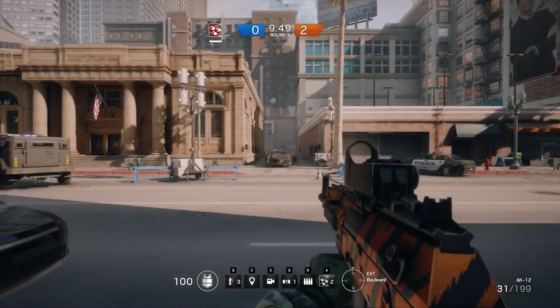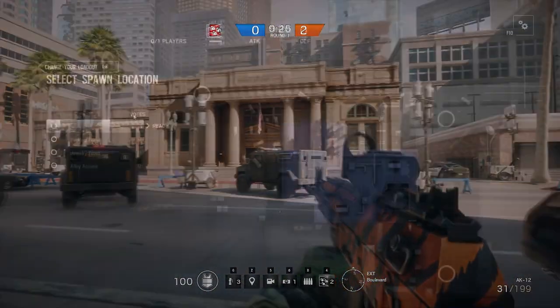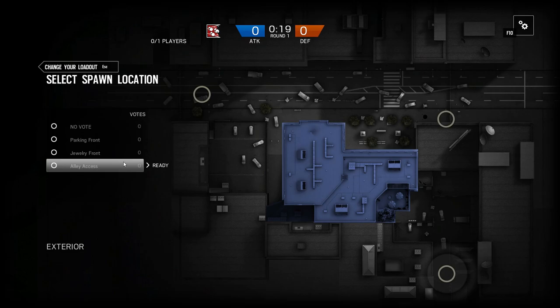Welcome everybody to another Rainbow Six Siege camera locations guide. My name is Druxy and today we're going to be looking at Bank. On the attacking side on Bank we have three spawn locations we can pick from: the parking front, the jewelry front, and also the alleyway access.